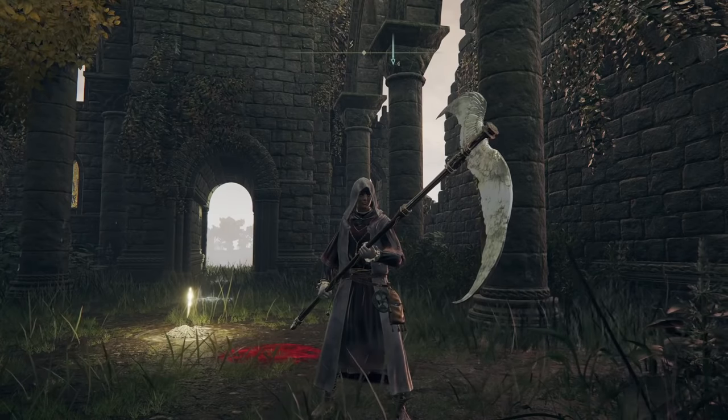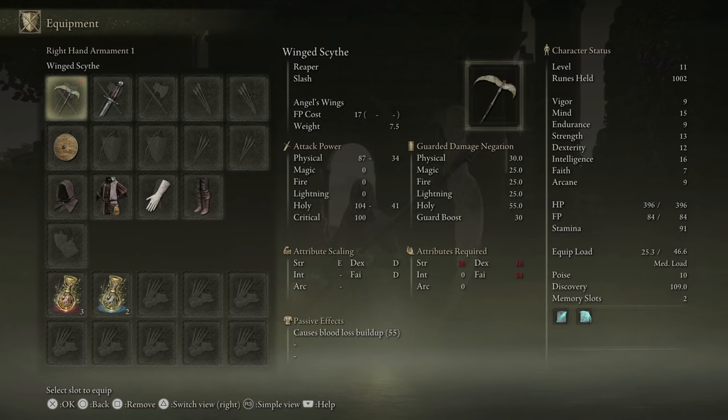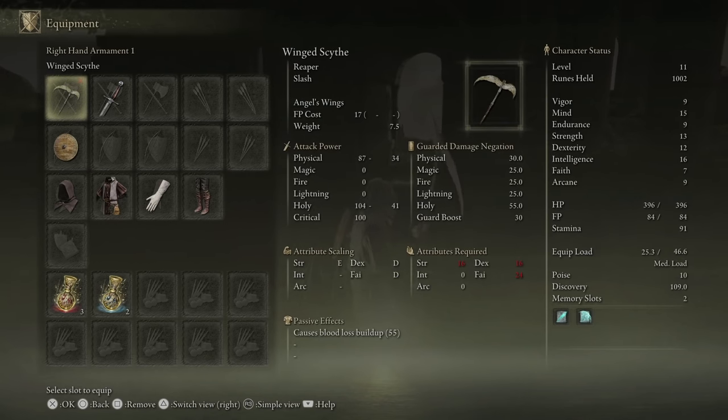What is going on guys, so today I'm going to show you how to get the Winged Scythe weapon in Elden Ring. This is a faith-based weapon so it will scale with any type of faith build, and it also has a passive bleed buildup which is absolutely amazing for any type of boss fight.